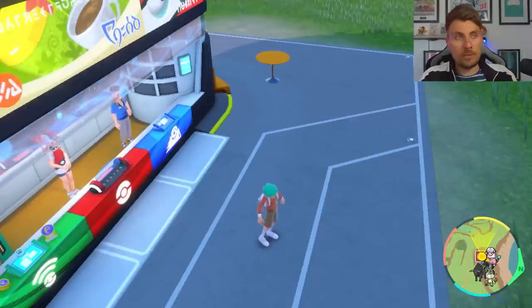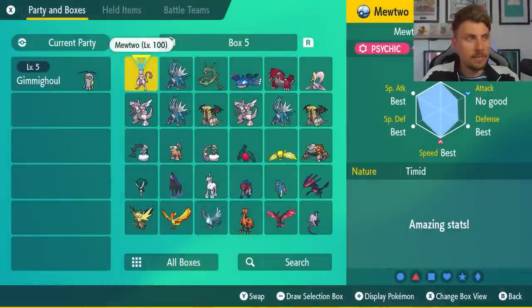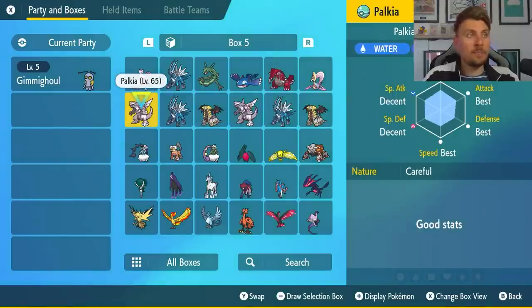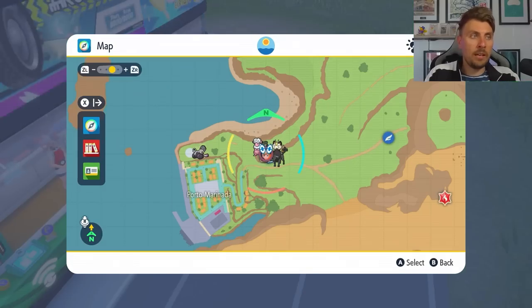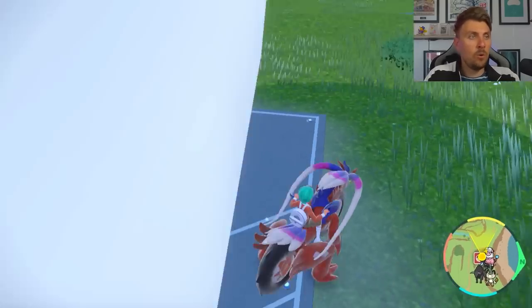Once you've traded in a bunch of your legendary Pokemon from Pokemon Home to Scarlet and Violet — things like Zamazenta, Calyrex, Spectrea, Glastrea, the Genies, Palkia, and Dialga — you want to come to this area on your map, which is Porto Maranada, and head down to the Auction House.